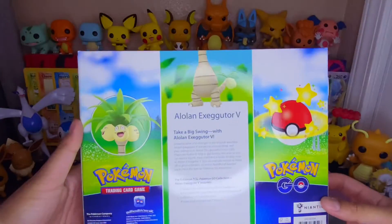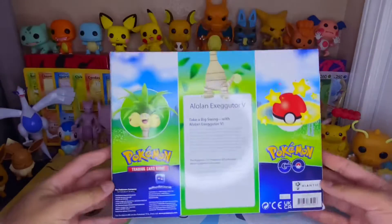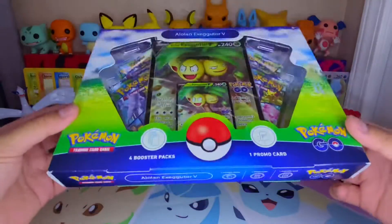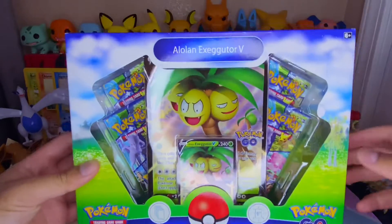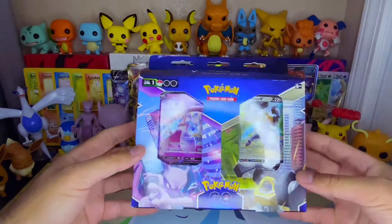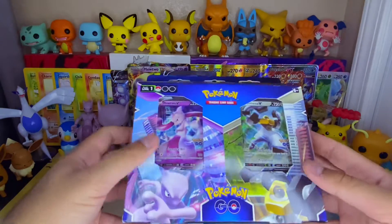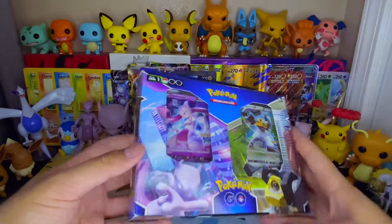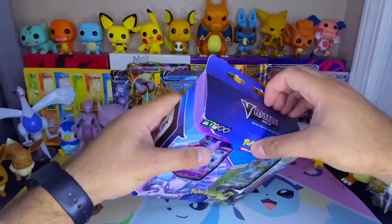Look at that - I'm glad they chose Exeggutor especially in that Alolan form, because obviously you can't really see it in the game if you play Pokemon Go. I have a shiny one which is not really much of a difference from the original. But wait, before I open this one - I picked up one of these, the V Battle Deck, which is Mewtwo versus Melmetal V. They had them separate but I bought both.